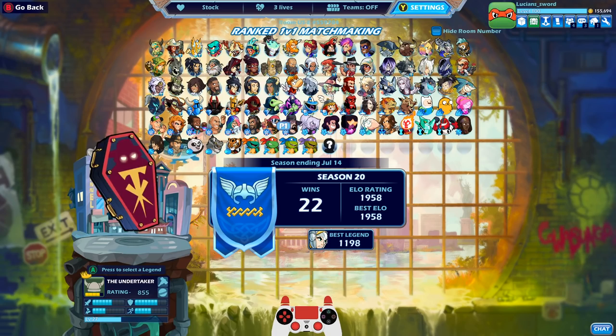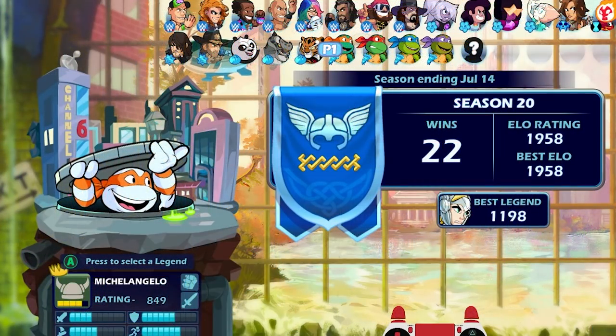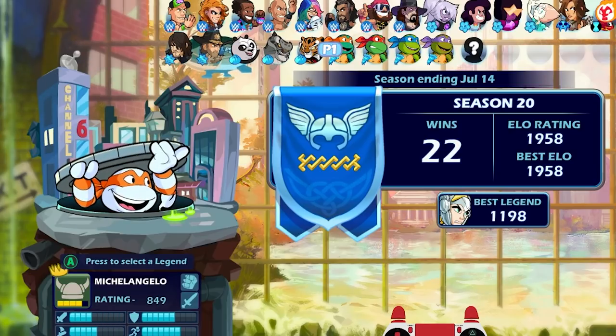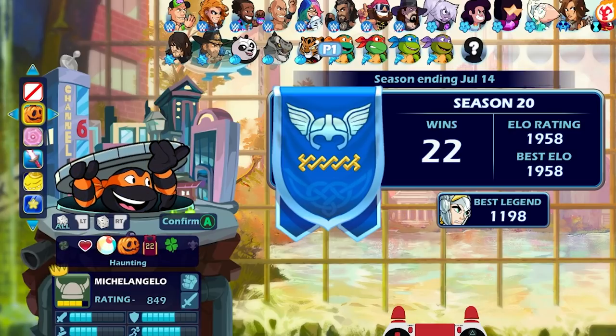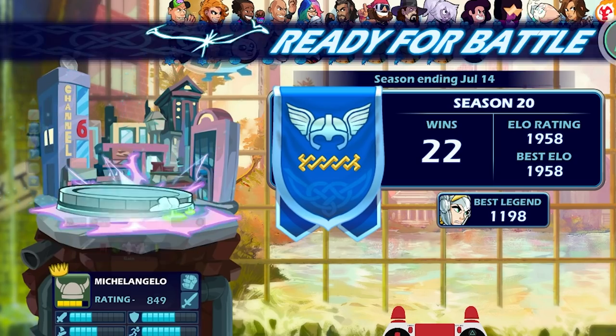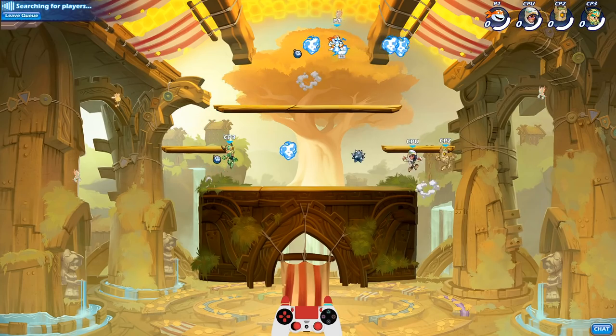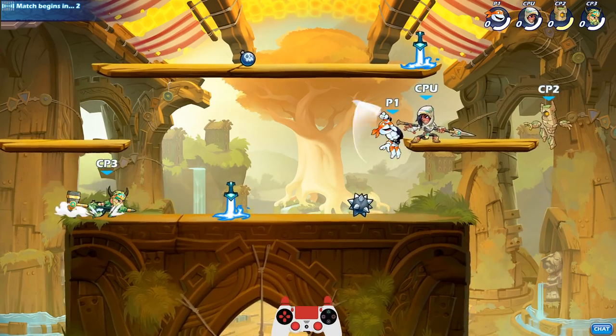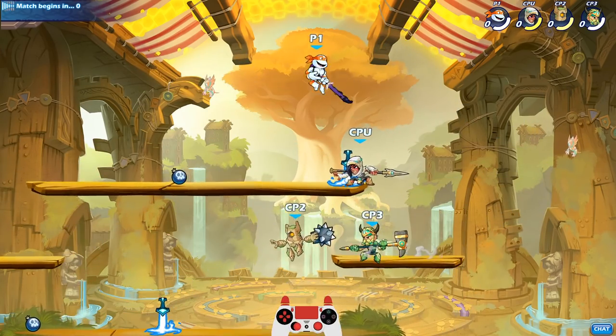Today we're going to be playing Ranked 1v1 with turtles only. I know I've been playing a lot of Ninja Turtle stuff, but for the most part we've been doing Crew Battle. In Crew Battle you can only do red or blue, so we're going to do Ranked 1v1 and play probably one game with every turtle. Maybe I'll even get to Diamond using Ninja Turtles — never done that before.